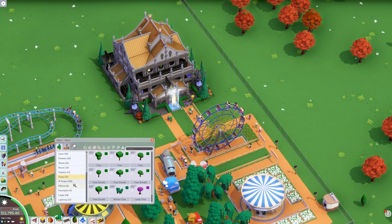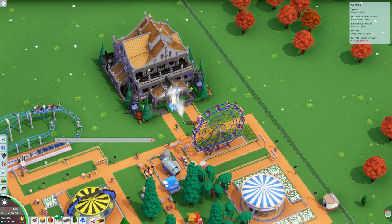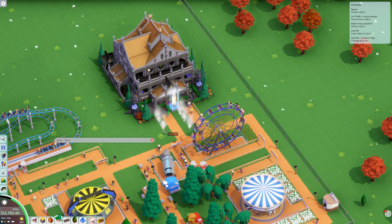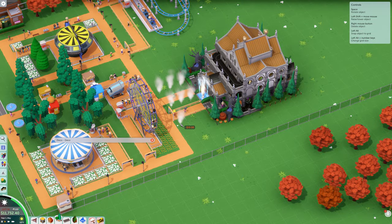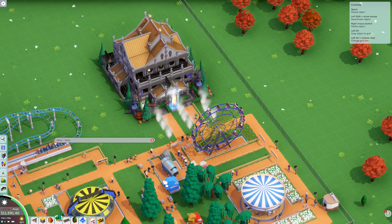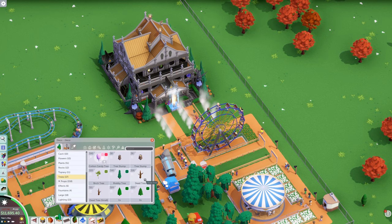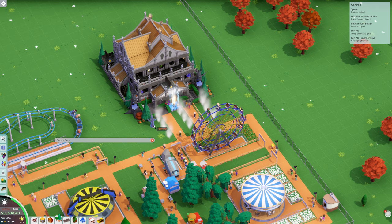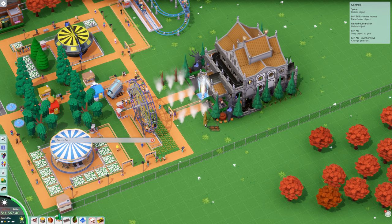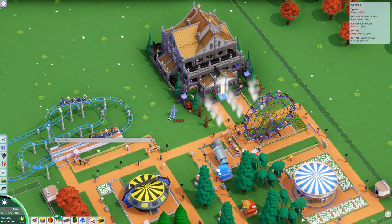Let's make it a little bit more spooky over here. We're going to go ahead and do some effects — we'll do some smoke emitters. So it's smoky over there. We might do some spooky trees too — I think there are a couple of dead trees. We'll just do some dead trees over here. And there we go — we've got our little spooky section of the theme park here.